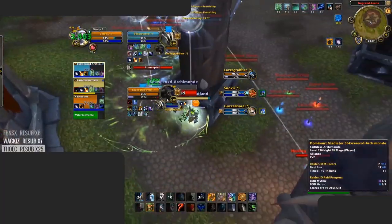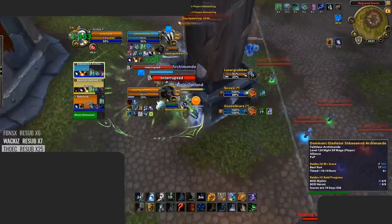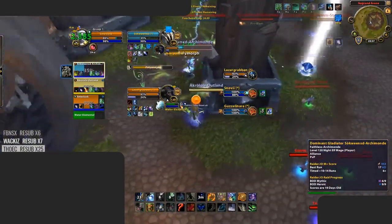When dealing with spread pressure, make sure to have 2 Rejuvenations active on each target of your team that's taking damage. This will be your main source of AOE healing throughout the game and will avoid falling behind in healing.